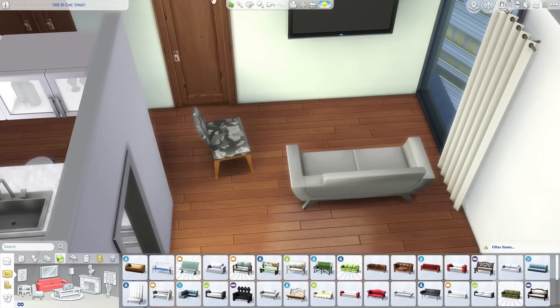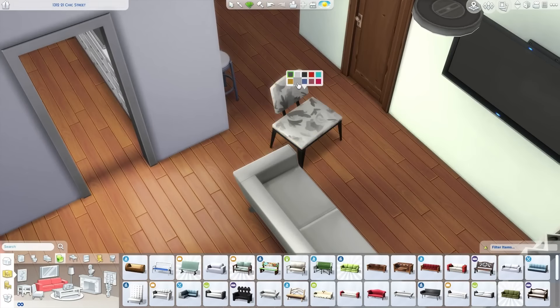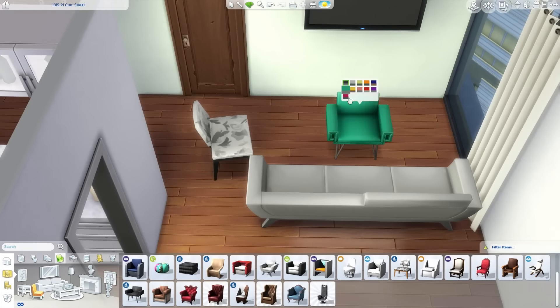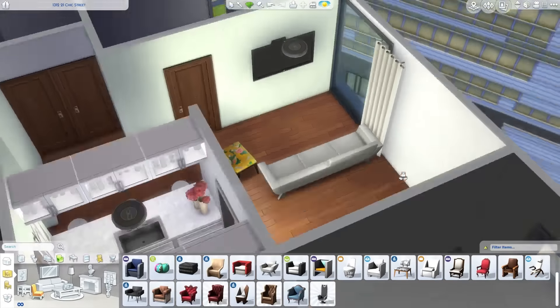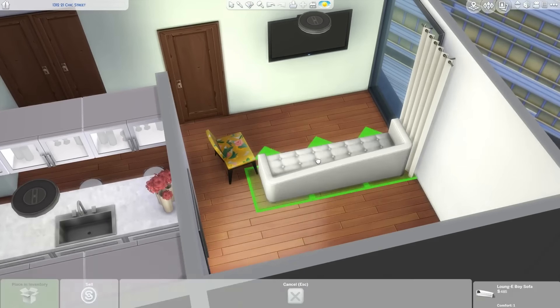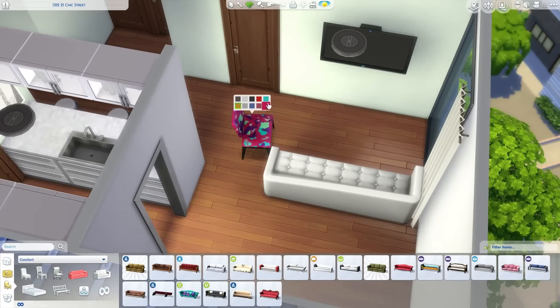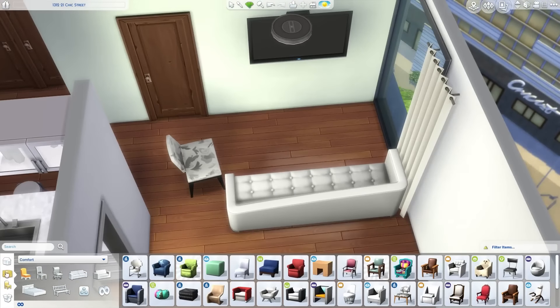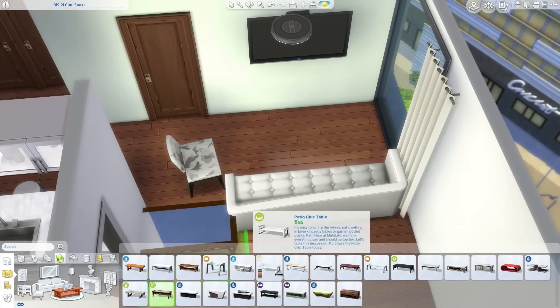We're working on the living area right now — the kitchen is already finished. It's a kind of weird cramped layout because right as you walk through the entrance area, you just kind of bump into a barstool. But I really like the idea of having the dining area just be seats at the counter. I did test it and Sims can get through, so no worries there.